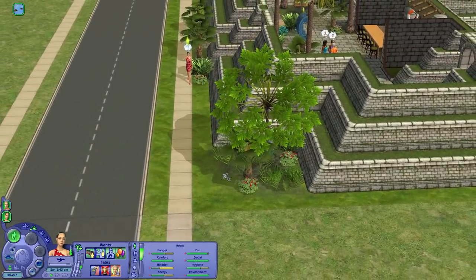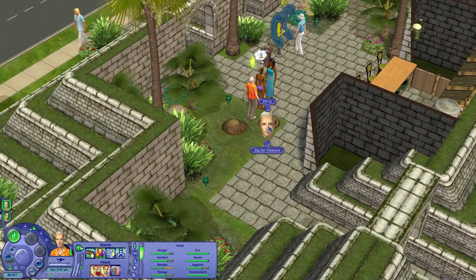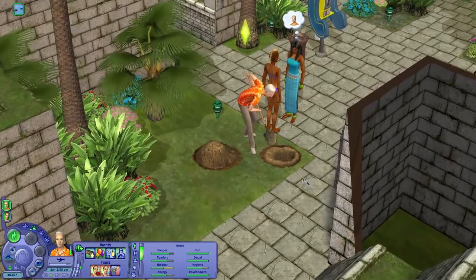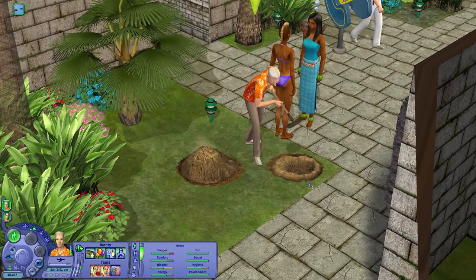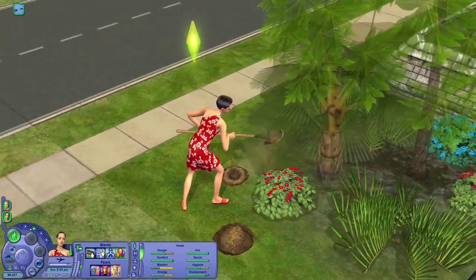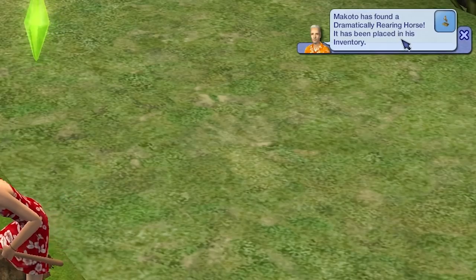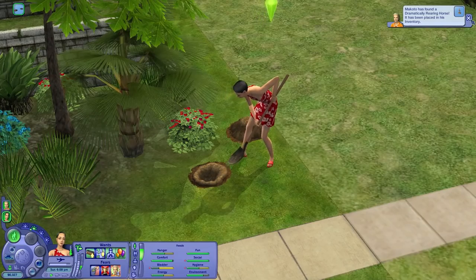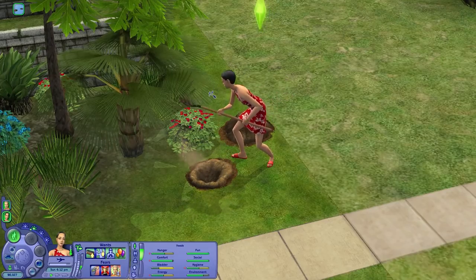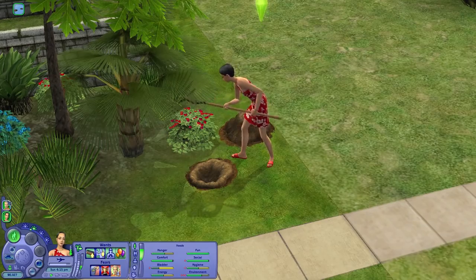Yeah, maybe this is the wrong lot to go dig for treasure. Let's just continue — can we dig in that same hole again? If we dig a little deeper, will we find something else? Makoto has found a dramatically rearing horse — that sounds cool. I feel kind of bad that I had them spend another 900 Simoleons just to spend the entire day digging holes, but hopefully it's worth it.